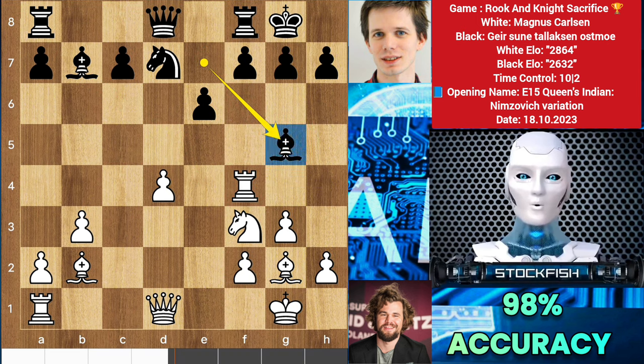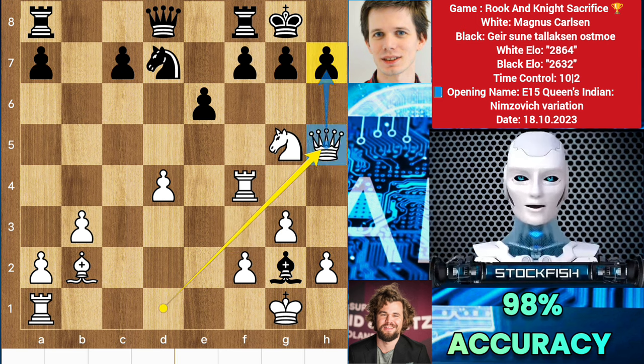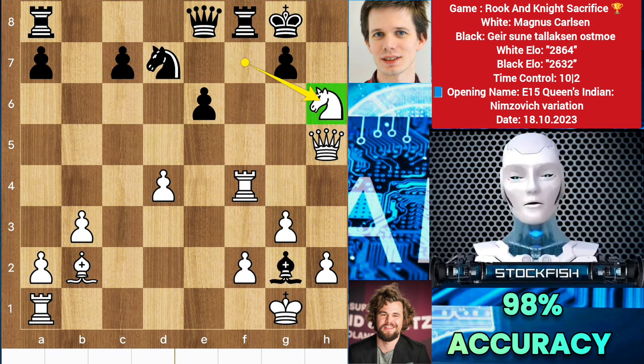If bishop g5 happens, then after knight takes bishop, the queen can't capture the knight because the diagonal is opened. So after takes, queen h5 — checkmate is coming — so h6, knight takes f7. The rook can't capture the knight. Chess friends, I'm giving you a puzzle: what will happen if black plays rook takes f7? Tell me in the comments.